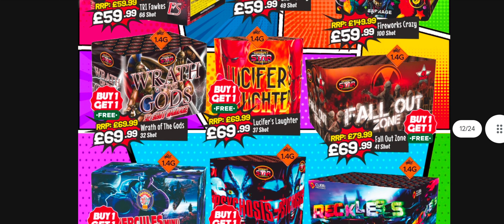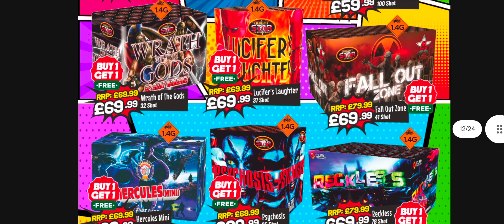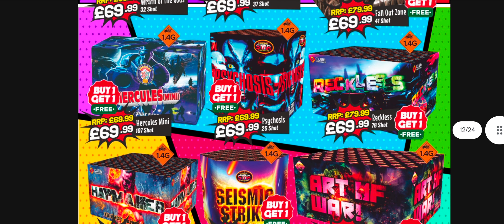Breath of the Gods looks okay - never had it but the video looks okay, been out a good while now. Brightstar really do need a proper refresh of their inventory. There are a few new things creeping in, but it needs a little bit more. Hercules Mini - buy one get one free at 70 quid - I'd be a bit disappointed; if it was the real Hercules version then absolutely, but I'm not sure there's value in the Hercules Mini.